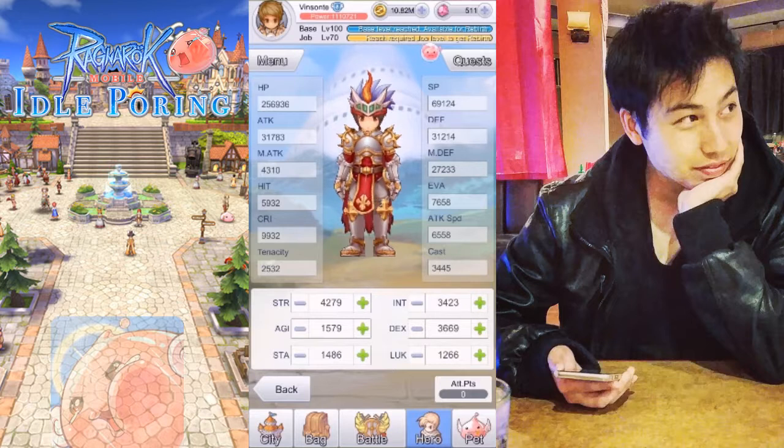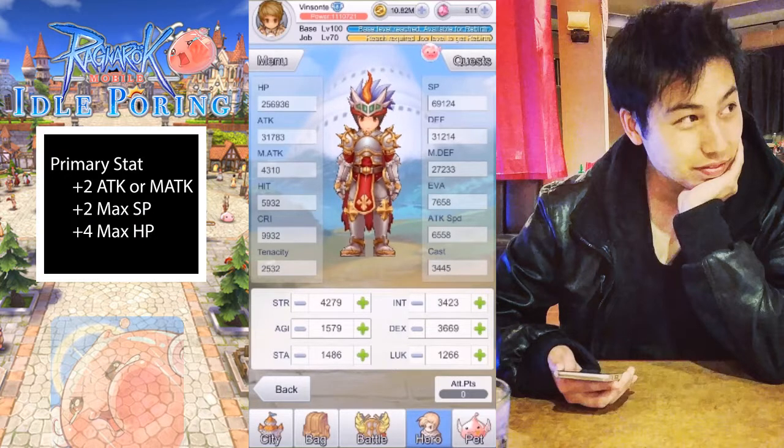Each class has a specific stat which they specialize in, which gives them 2 attack or magic attack depending on your class. So archer and swordsman get 2 attack, mage gets 2 magic attack. They also get 2 max SP and 4 max HP. For swordsman, they specialize in strength. Archer is dex, mage is int — intelligence.